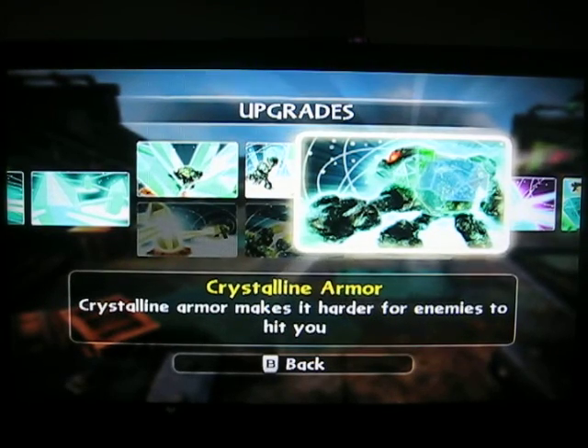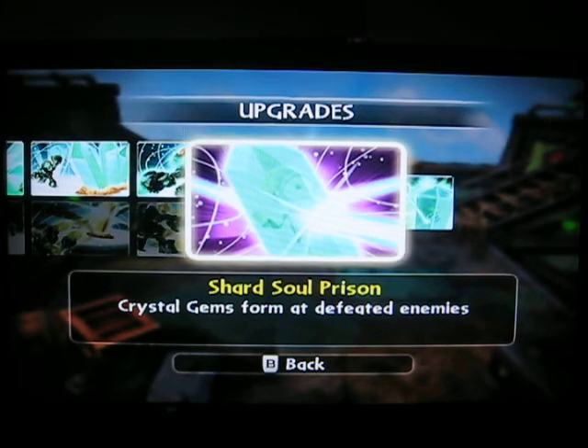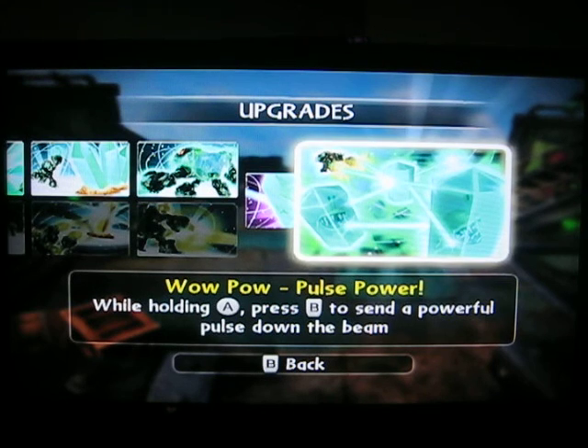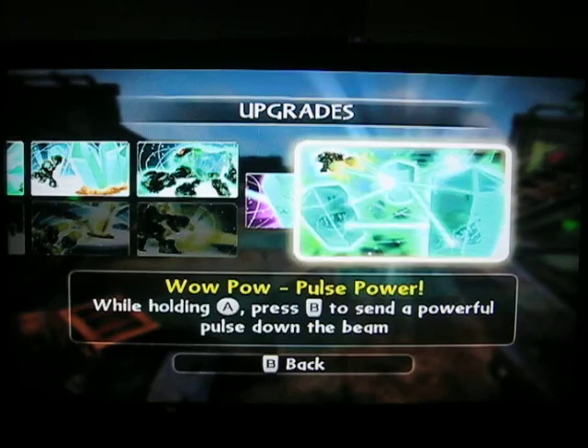Crystalline Armor makes it harder for enemies to hit you. Now this guy has a Wild Pal. Let's start with his Soul Gem — Crystal Gems form at defeated enemies, so when you kill enemies they turn into gems, and then you can shoot the gems and shoot more lasers. Wild Pal: while holding A, press A to send a powerful pulse down the beam. You shoot lasers — it only does about 20 damage, but this Wild Pal increases the damage for that shot to 60. That's crazy damage.